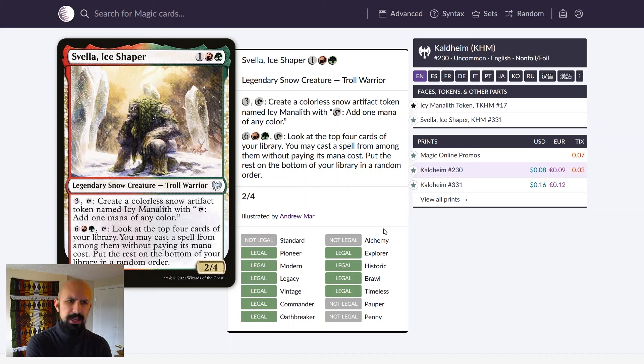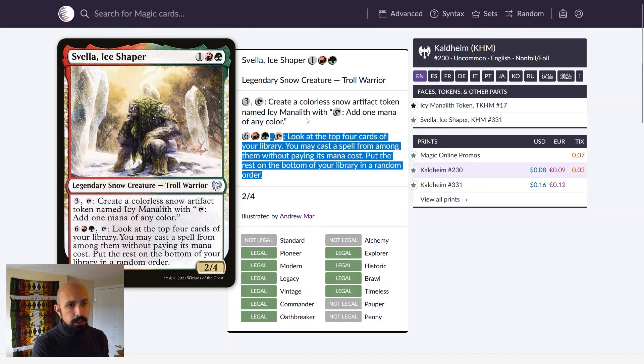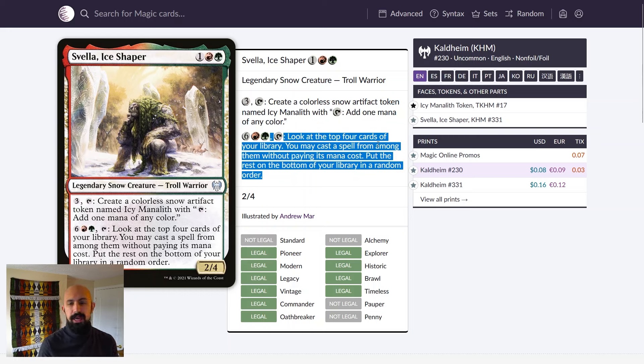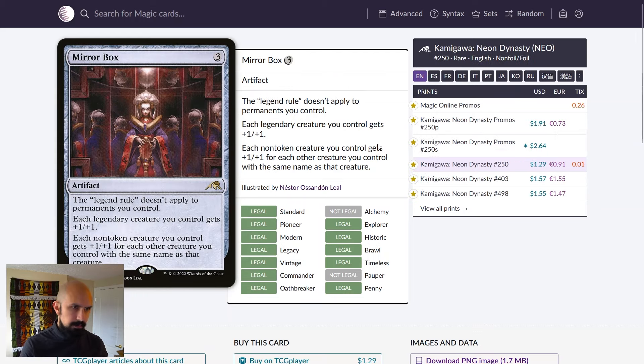A card I really like in this deck is Svella, Ice Shaper. This creature is notable as a backup commander within the deck — not the same thing, they don't work the same way, but Svella also creates mana rocks and comes with her own payoff for all the mana you've generated. If you can get both out especially with haste, you could be getting very far ahead in mana or using her payoff to get your big bombs out even faster. I really like when niche commanders have a backup commander in the deck.